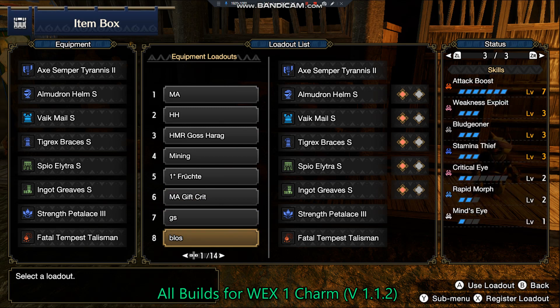On the Diablos set, we have Bloodlust fully maxed out, so we get 10% extra attack boost. Stamina Thief level 3 gives us 40% more stamina reduction when attacking the monster. Critical Eye 2 gives 1% affinity, and with Weakness Exploit we get 51% affinity total. Rapid Morph level 2 is also on this set.